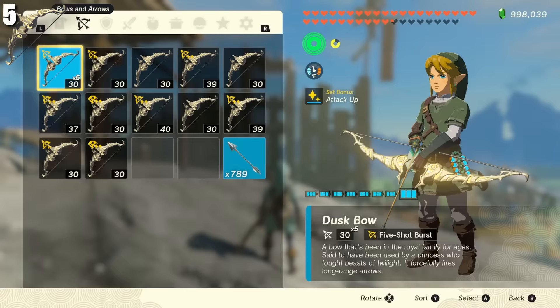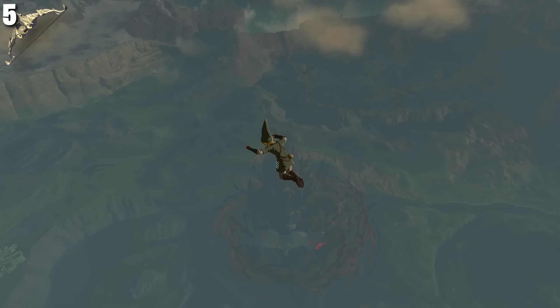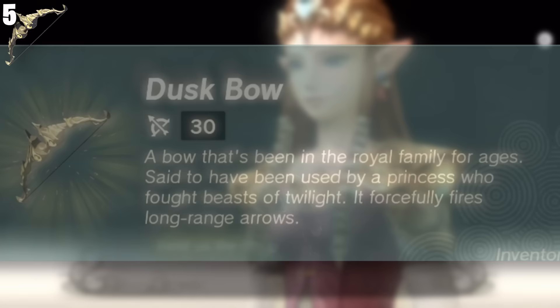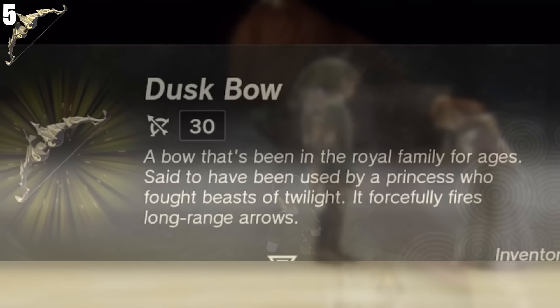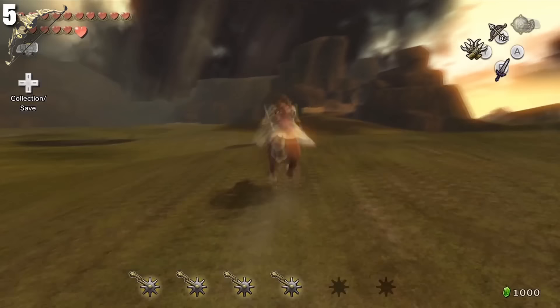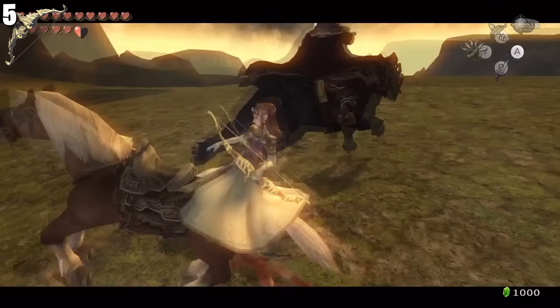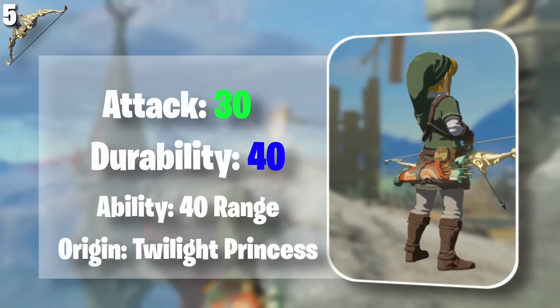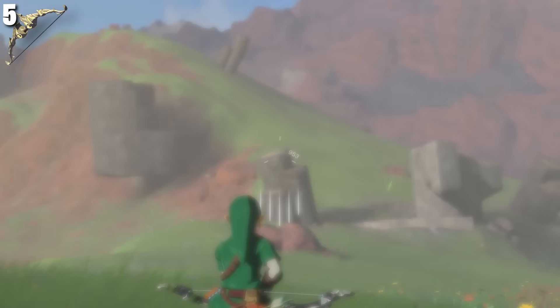A bow that's been in the royal family for ages, said to have been used by a princess who fought beasts of Twilight — it forcefully fires long-range arrows, which is also the specialty of this bow. It originates from Twilight Princess, where Zelda fought alongside Link using this bow against Ganondorf. The Shadow Bow has a durability of 40, making it the third most durable long-range bow. It deals 30 damage and has a range of 40, tying with the Falcon Bow for the longest range. For comparison, most bows in Tears of the Kingdom have a range of 20 — this translates into the Shadow Bow's arrows flying much further and straighter.